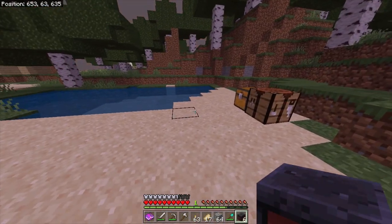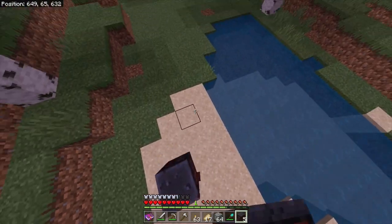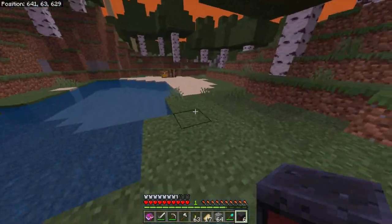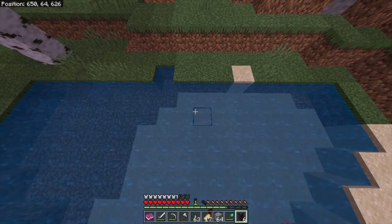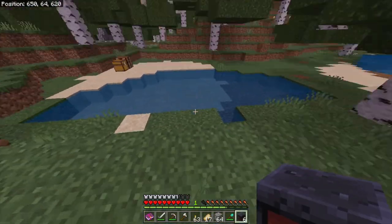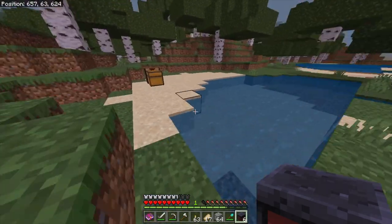What this can be used for is an MLG block that only you can use. So when you place this down, no one else will be able to jump on it — only you. So let's say I was trying to get across this lake here. I could do that, and no one else will be able to follow me. It would look like I'm jumping on the water, like I'm literally floating.